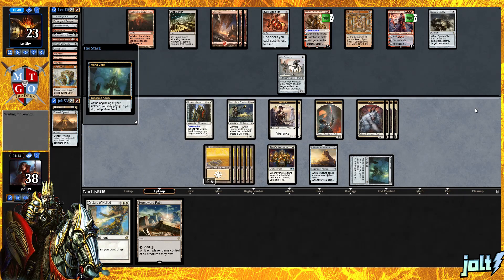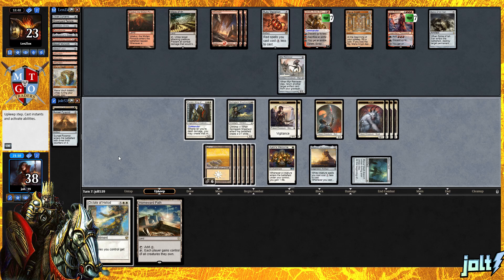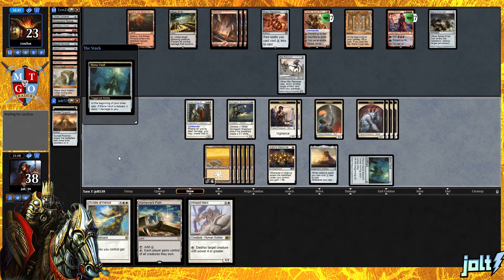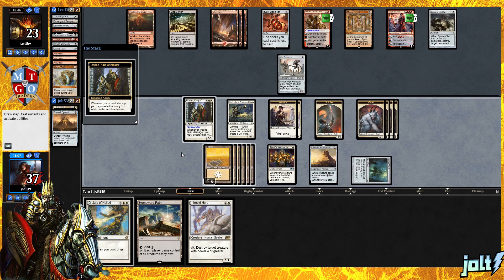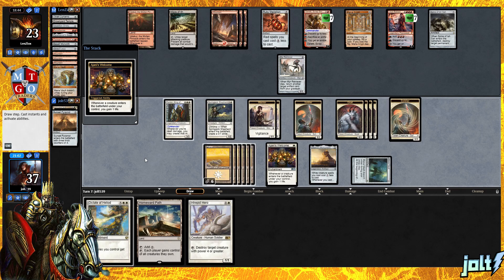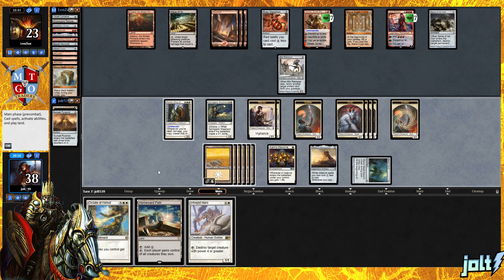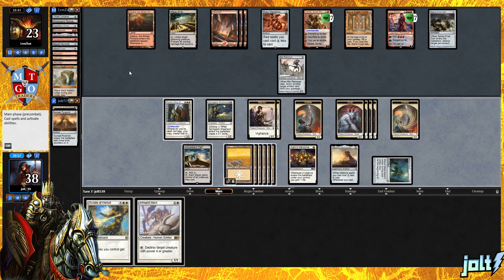We have Jalira's Welcome. Let's get the Mana Vault trigger — there'll be another token. We're not going to pay for that. We're going to take that one damage because we would definitely love to have another soldier. And then Intrepid Hero — that's not going to help us win the game, but we can definitely get in some good damage. We're going to use that ability, get that soldier down, gain a life.